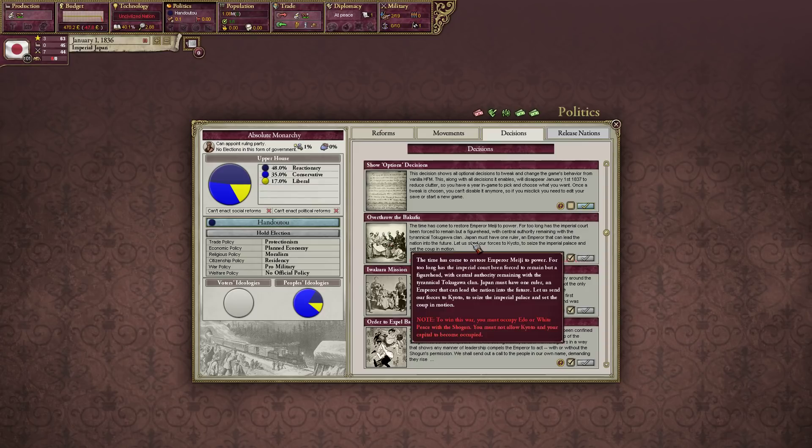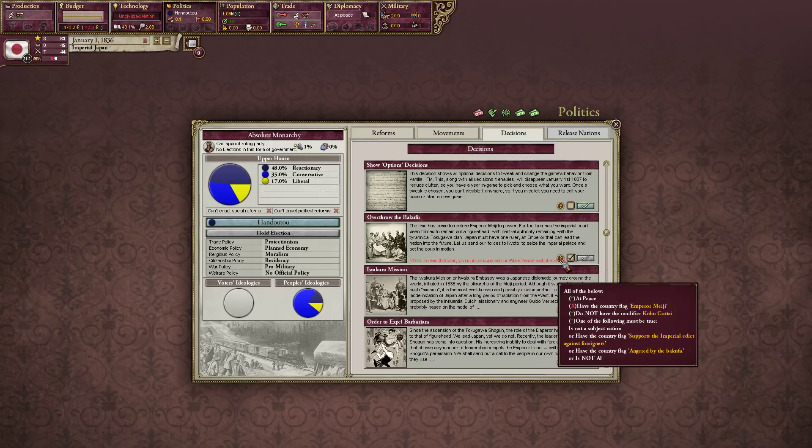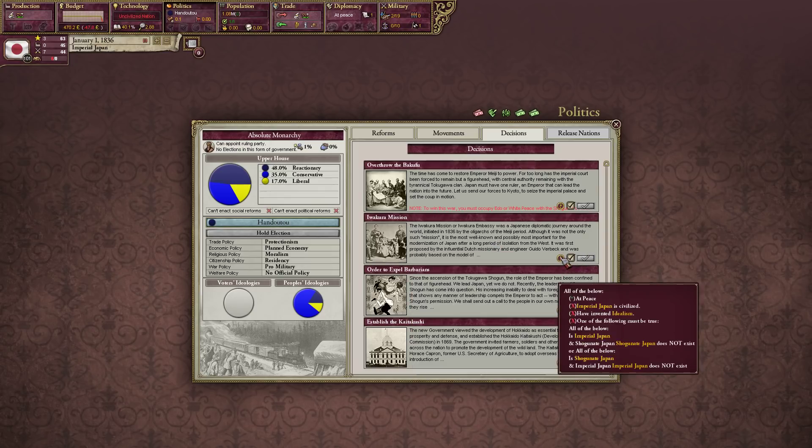We have a couple of decisions. We can overthrow the Bakufu — the time has come to restore Emperor Meiji to power. For too long has the Imperial Court been forced to remain a figurehead, with central authority remaining with the tyrannical Tokugawa clan. To win this war, you must occupy Edo and not allow Kyoto to become occupied. We have to have the country flag of Emperor Meiji, which will probably fire sometime in the 1860s or 1870s. There's also the Iwakura Mission — a Japanese diplomatic journey around the world initiated by the oligarchs of the Meiji period.